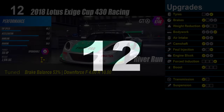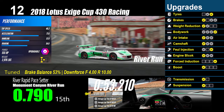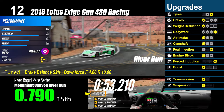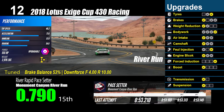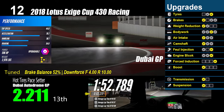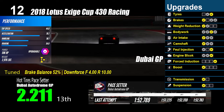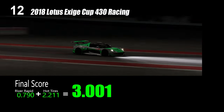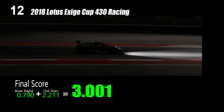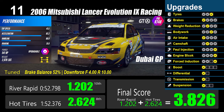Number 12: Lotus Exige Cup 430 Racing — the fastest car in my GTB class video. It needs a Stage 2 aero package and soft race tires to reach both highest objectives, so acceleration is sacrificed. Even with the soft race tires, mechanical grip is still low and it's quite difficult to push this car to the limit consistently. Number 11: Mitsubishi Lancer Evolution 9 Racing.